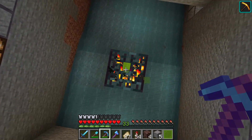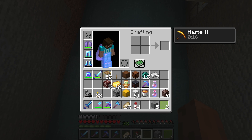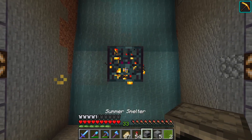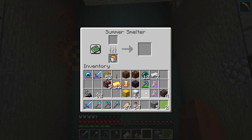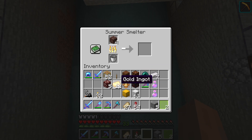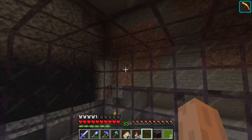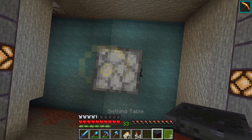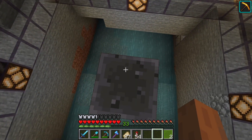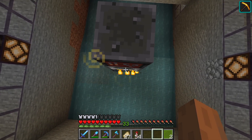If I wanted to actually use this netherite, we need to build a furnace, put a bucket in it, cook this, and then combine that with some gold ingots at the smithing table. I don't even have a good place in my temporary crafting area to put the smithing table, so we're just going to stack it up on top of the furnace — why not?